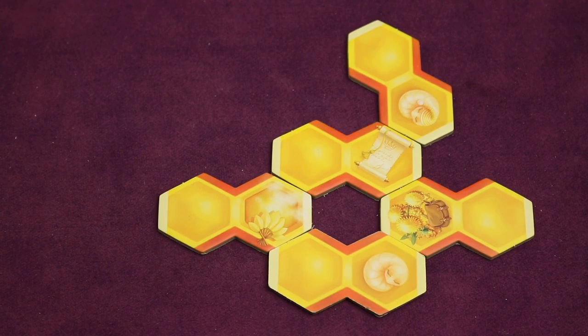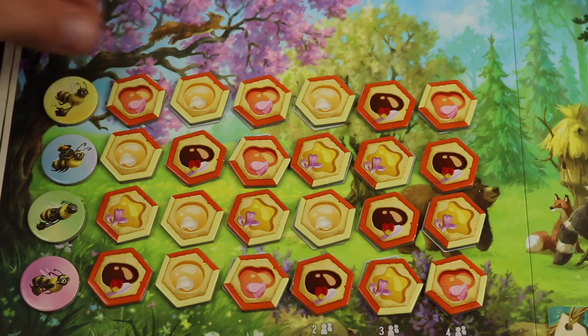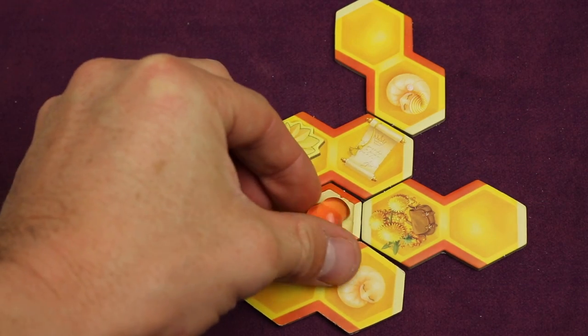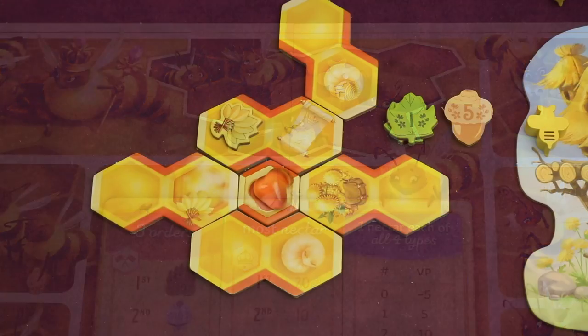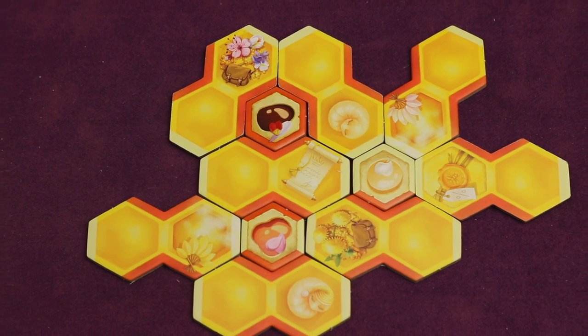You're trying to build a hive filled with empty cells that can store nectar and honey. Every time you complete an empty cell you trigger a combination of actions like foraging for nectar, producing honey, creating newbies, and selling honey for coins which are essentially points. This unique engine hive building aspect of the game drives the game strategy and fun.